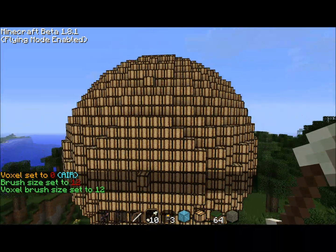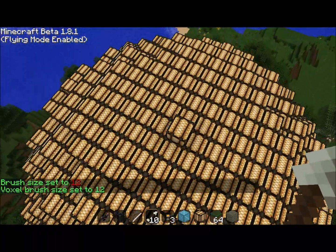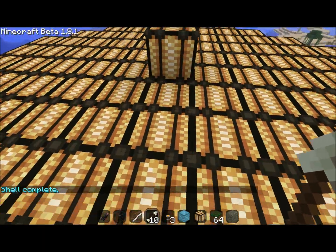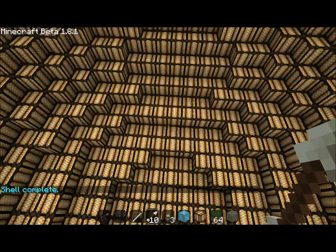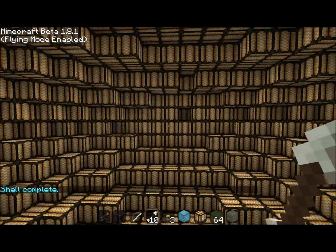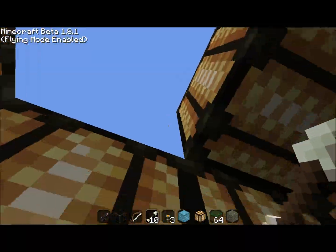So I'm going to turn my brush size down just a little bit here, then fly up over the top to get the best shell out of it, and just hit the middle right there. It'll say shell complete, and when we look through here, it is hollowed out. This is such a great tool — you can literally hollow out anything that's already made in the game or anything that you make.